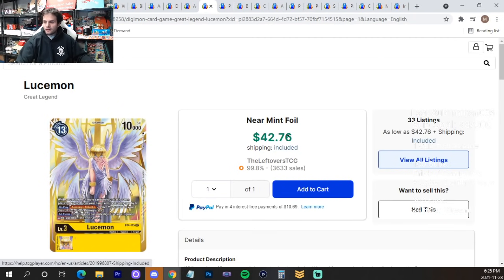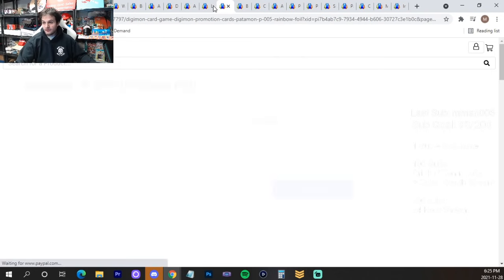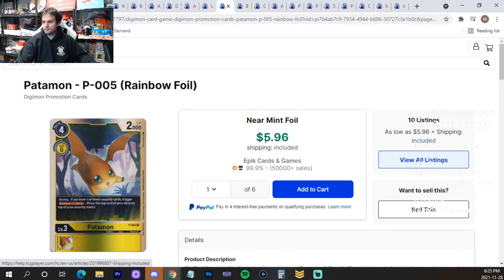Lucamon — pick up this card before Fall-Down Mode comes out in BT7. Just pick it up, because it'll go up in price and you'll regret it if you don't have it.